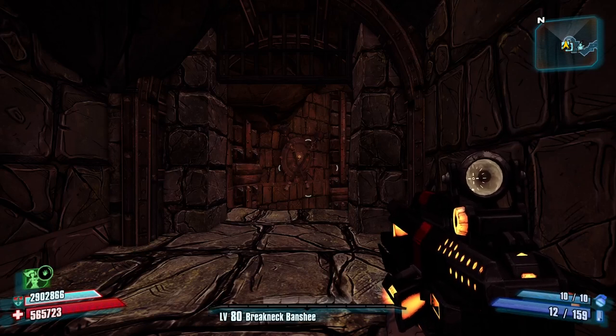Welcome back. Today I'm going to be showing you the best Iridium farm in Borderlands 2. What you want to do is play the Tiny Tina's DLC on normal mode, then head over to the Lair of Infinite Agony, and go to the Wingstorm location inside that area that you can fast travel to.